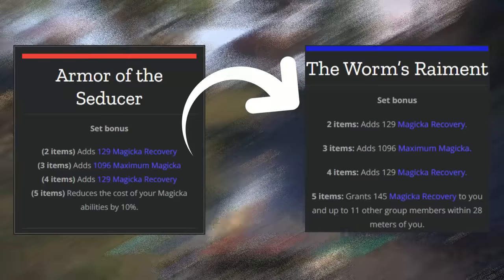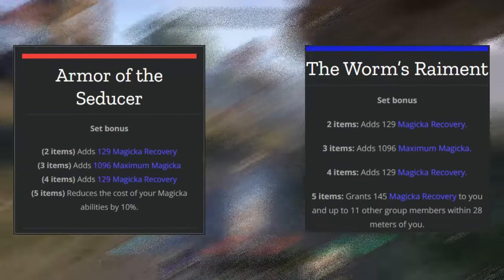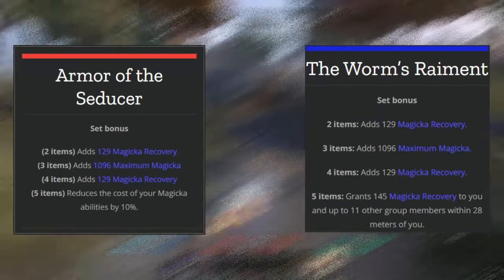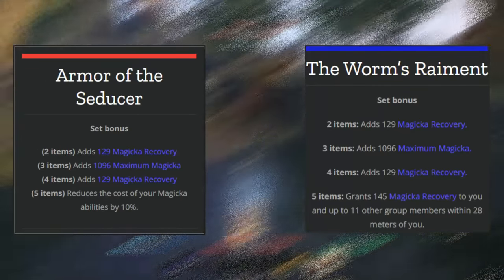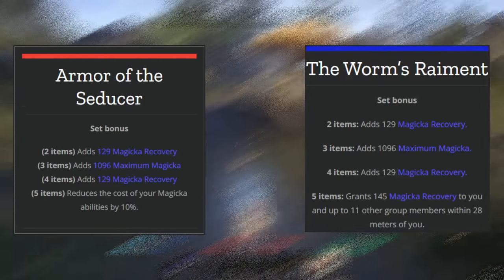Later on in the game you can replace this with the Worm Cult set. This is like a selfish version of the Worm Cult set, so as you progress through the game you remove your Armor of the Seducer and replace it with Worm Cult — because instead of being a set that's just for you, you convert over to a set that is for you and your group as well.